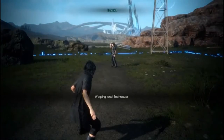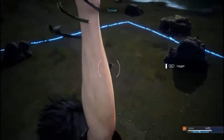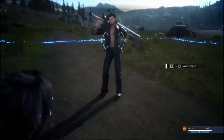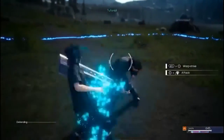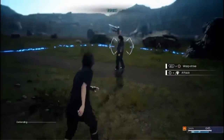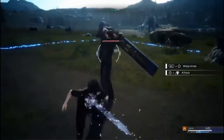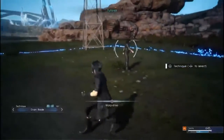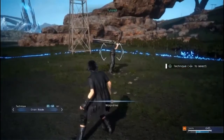In this game you can warp using the warp button. You can warp to high places, or when you lock onto a target you can warp strike right to the enemy. Gladiolus might not be fast, but for a fast enemy, warping and doing attack combinations is really useful.